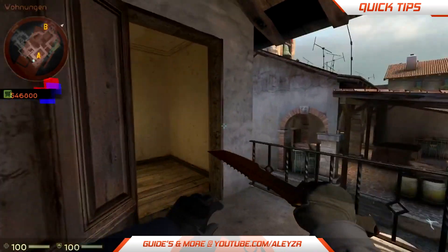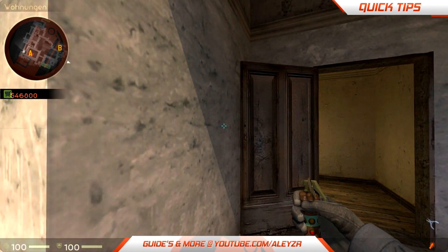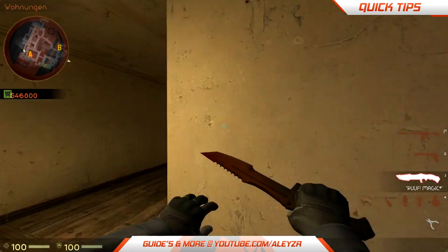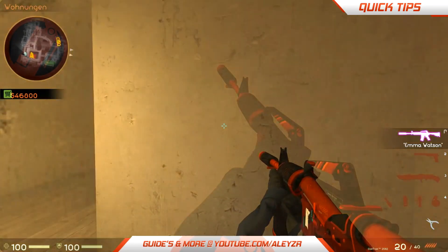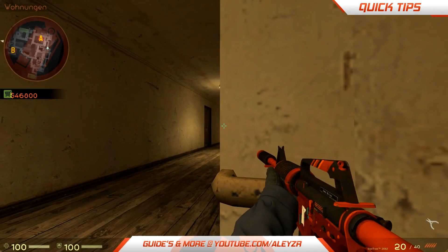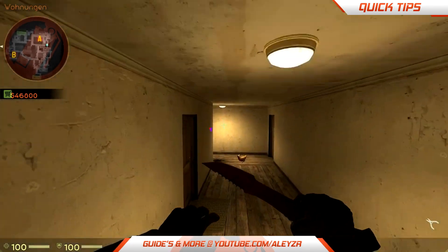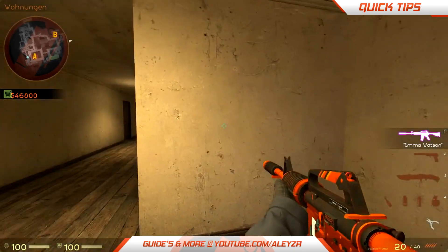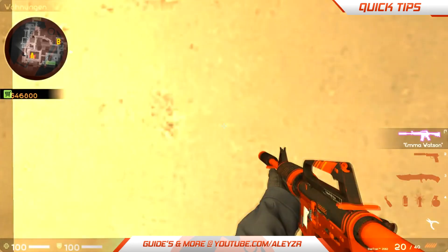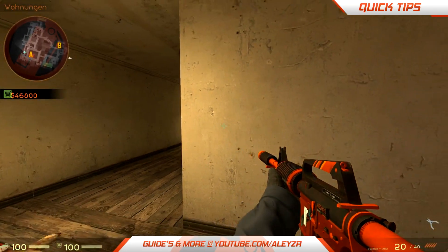I think this is pretty smart, and he's doing the same trick on Mirage on the B apps. Because you're kind of forcing the enemy to look at this position. It's pretty smart, and I just wanted to share this with you guys because not many people are doing this. It's a pretty cool way of peeking into a position with the flash.